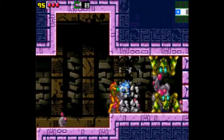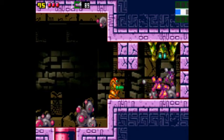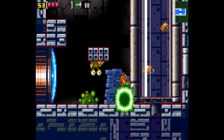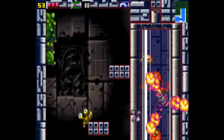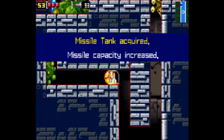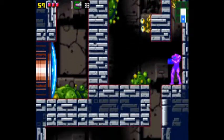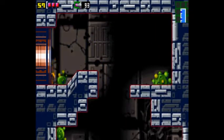I found out that when these guys are frozen right here, a missile usually takes them out really nicely — something to keep in mind. So, first time doing this. Here we go! We saw a missile tank over there. You could drop from here, but then there's a hole which you don't want to go in. Yeah, with the high jump it's a lot easier to wall jump now.